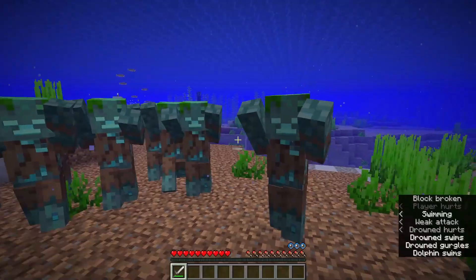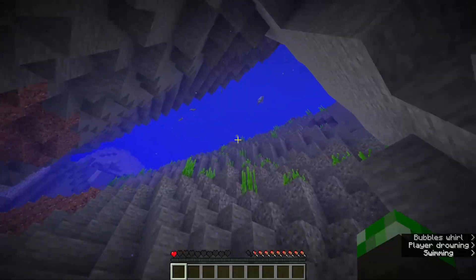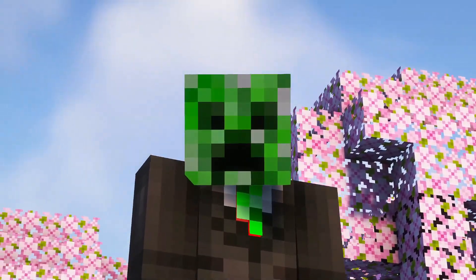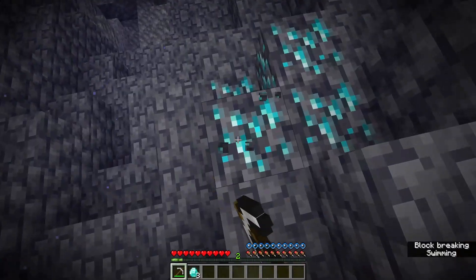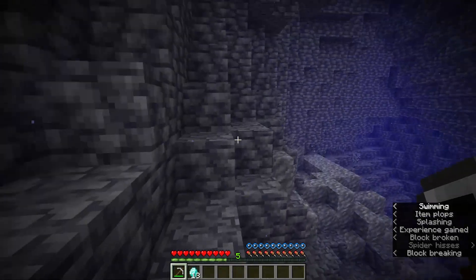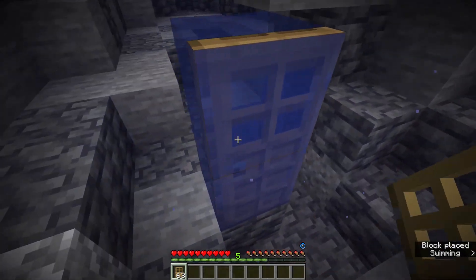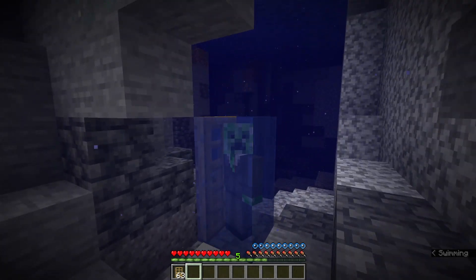Before you click off — I know underwater is annoying, mining takes forever, you drown — just hear me out. I loaded up a completely random seed and explored one of these underwater caves for just 5 minutes. You want to know how many diamonds I found? 13. No fortune pickaxe, no aqua affinity, no depth strider, nothing. You don't even have to use water breathing potions in these caves — you can literally just use doors as air pockets.